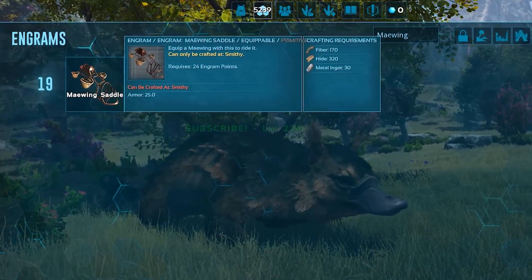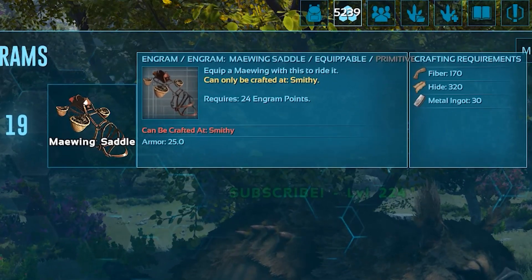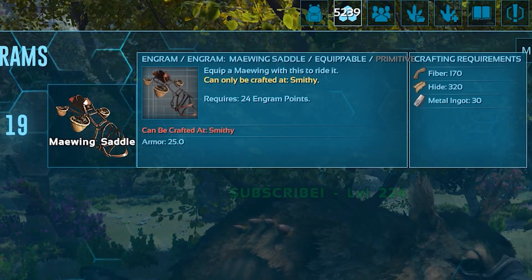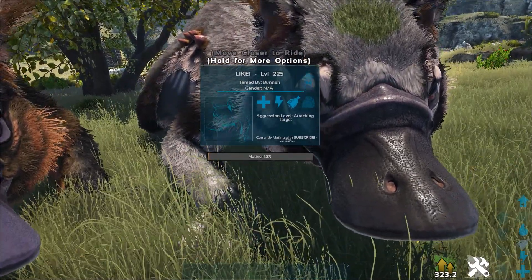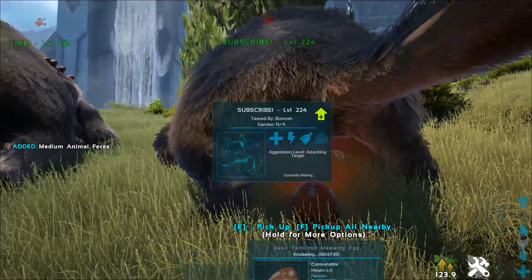The Meiwing's saddle can be unlocked at level 19 using 24 Engram points, and is necessary to ride the Meiwing as well as unlock its full functionality. Meiwings are technically genderless creatures; however, they can still be bred together to produce fertilized eggs, with each of the parents producing an egg at the end of mating.